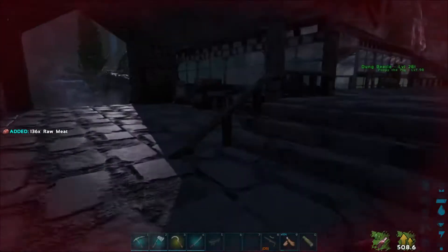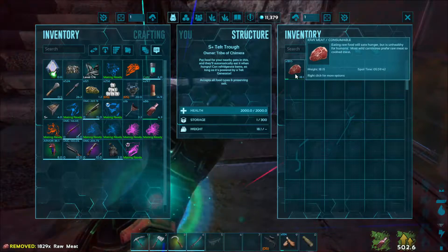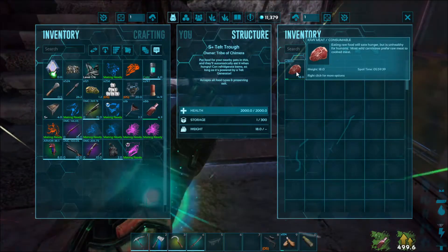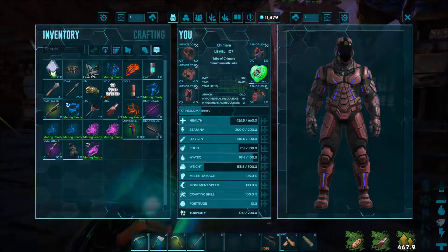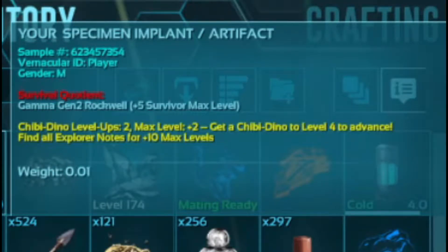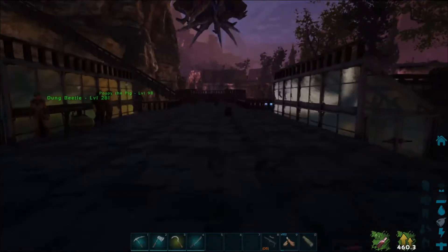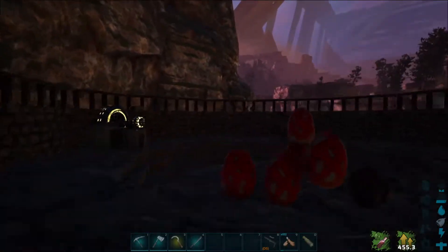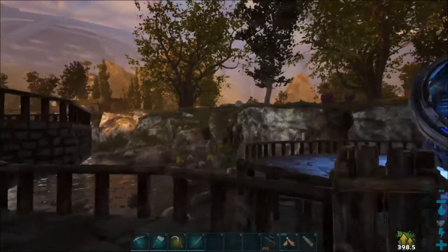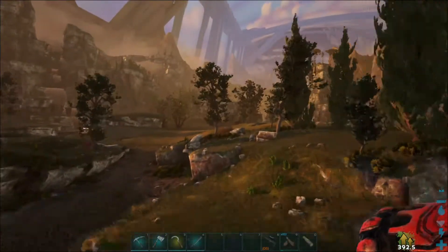Alright, we are back and I just placed down our tech trough over here. We have some meat to put in it and that'll actually keep for a long time. Everybody's eating food because nobody has had food. Just going to try and heal up a little bit. Oh yeah, we have our specimen implant now, and we have plus five extra levels. Now if we want to get up to the level we need to, we might have to fight Beta Rockwell — I don't really want to fight Beta Rockwell because I don't want to do a lot of these missions on Beta difficulty.